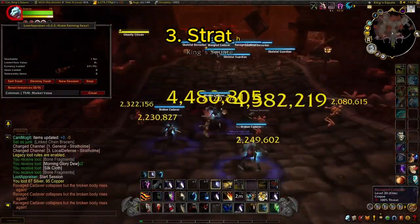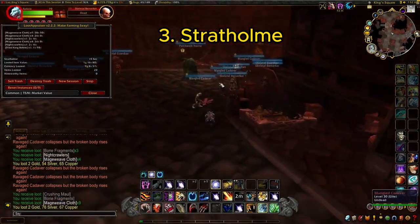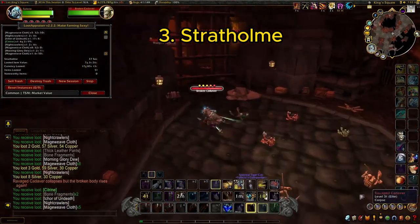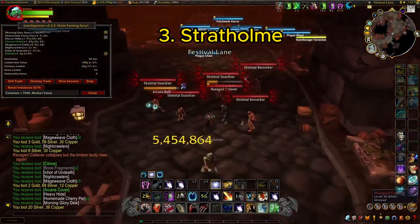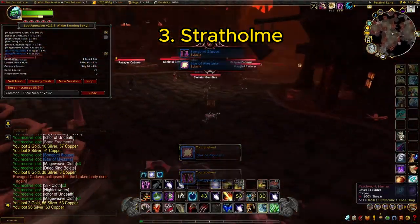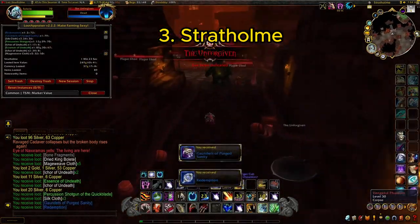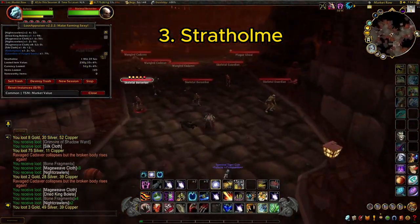Next on the list we have Stratholme. I like Stratholme because there's a good mix between materials and transmog that you can get from running it. When you run Stratholme, you're going to be looting a few Crusader's Orbs and also a few Essence of Undeath. These are very expensive materials you can sell through the region-wide Auction House, so they sell super quick. The Crusader's Orbs go for about 300 to 400 gold each, and the Essence of Undeath go for just under 100 gold each, and you get about two to three per run, which really adds up to supplement the transmog farming.